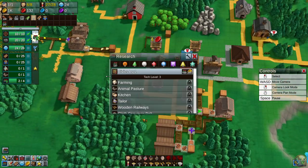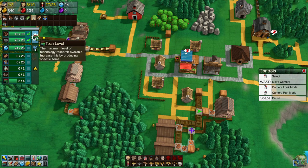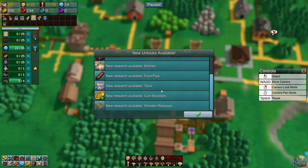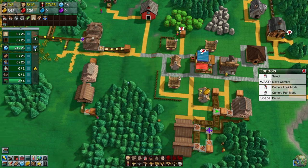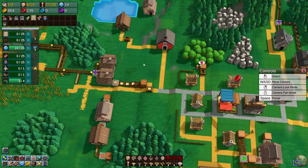Let's go into Research and unlock civics level 1. Kitchen is locked behind tech level 3, so we need to open that up. Tech level 3 opens up farming, forestry, intermediate logistics, kitchen, fluid pipe, tailor, coin boosters, and wooden railways. Now we can open up that kitchen if we had the research points — we're at 55 right now. This will accelerate us by quite a bit and we'll get there soon enough.